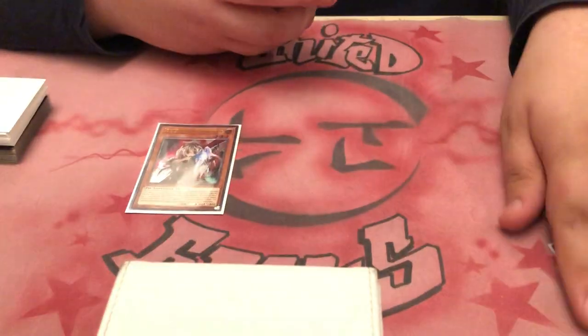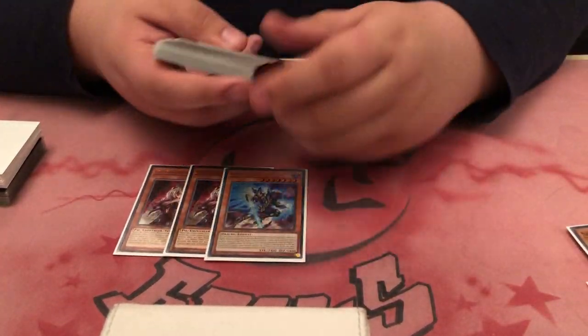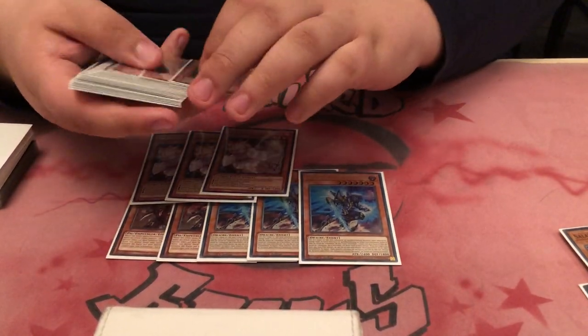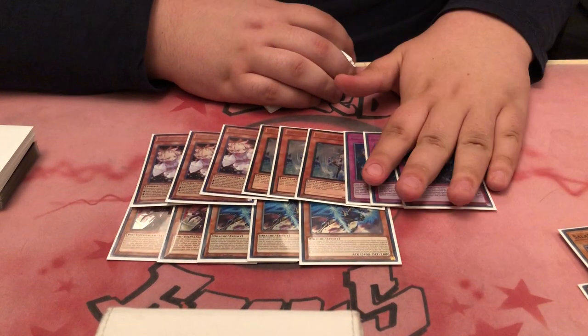Then that's for the monster line-up, the hand traps: 2 Ghost Ogle, because I had only 2 spaces left for them; 3 Phantasma, 3 Ash Blossom, 3 Valor and 3 Impermanence. Impermanence is so important — I'm really grateful I played this card. I played against so many Vogue decks, against Pendalomes, against Draco. Even against Draco it's good and you can keep it in your main deck.